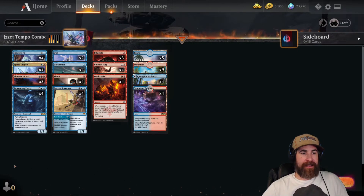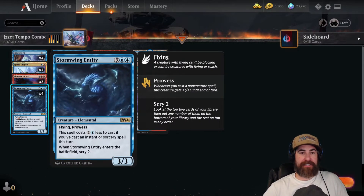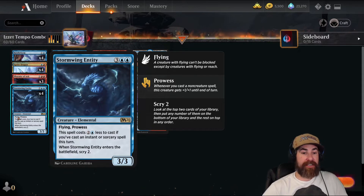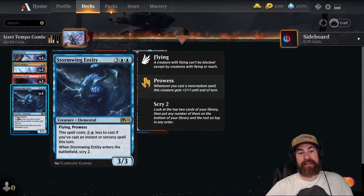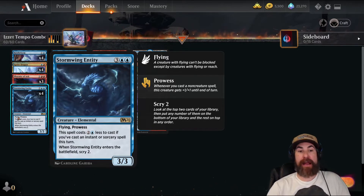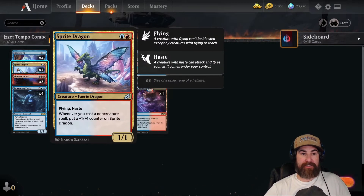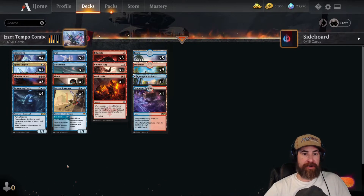Our combo pieces are over here. We have Stormwing Entity, which just comes out super cheap because you're always going to be throwing this for one blue and one colorless — you're never going to pay two blue three colorless. You get to scry two when it comes into play. Super strong with flying, and then the prowess actually becomes super important late game, kind of for the same reason Sprite Dragon is super important late game.